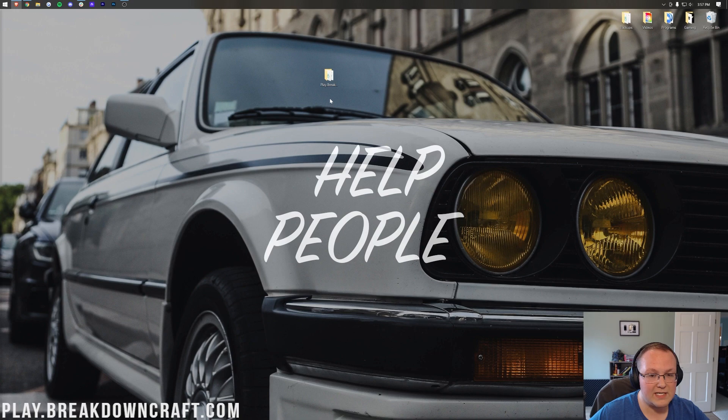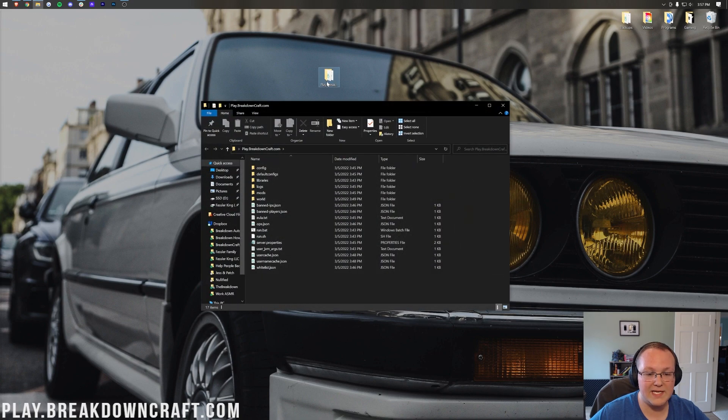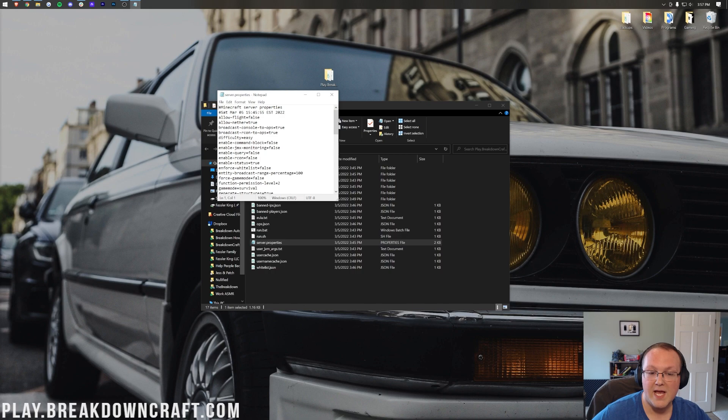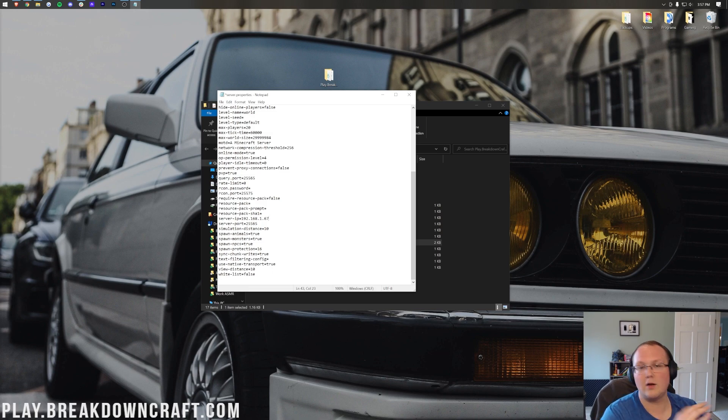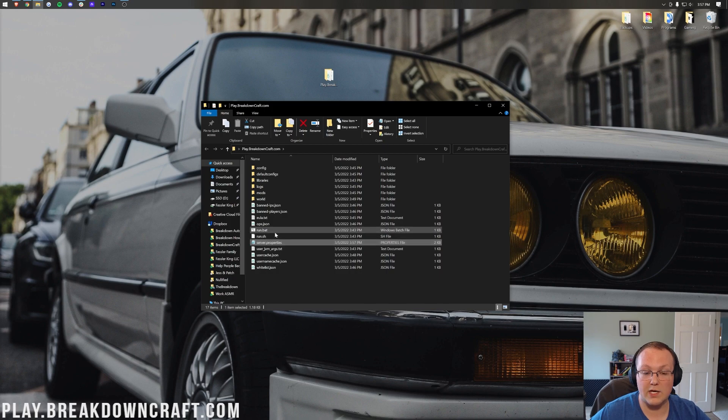What we need to do now is open server.properties from inside your Forge server folder — open it in Notepad. Scroll down to server-ip= and enter in your IPv4 address. For me that's 192.168.1.67. If you closed that information already, you can get it again via ipconfig. Then save server.properties. Now we're good to double-click the run.bat file to start up our Minecraft server.